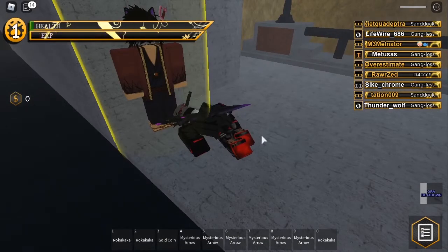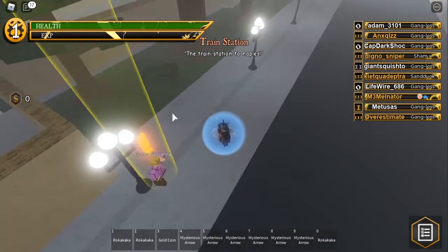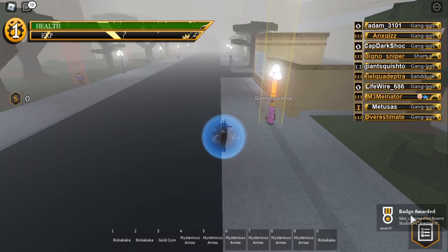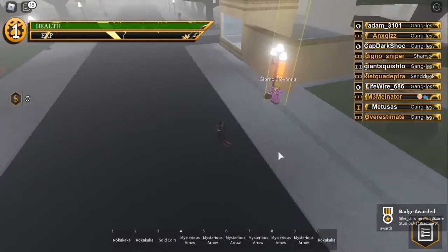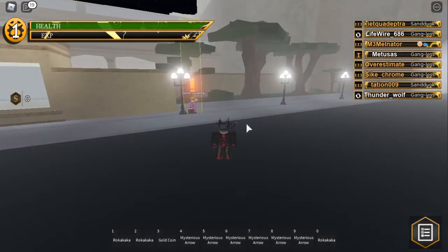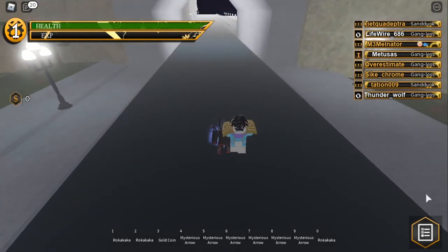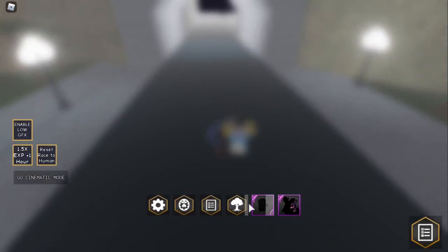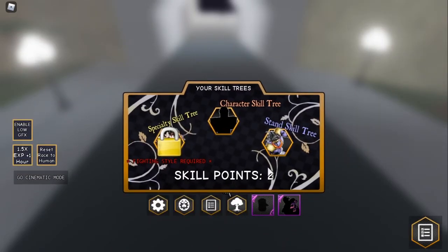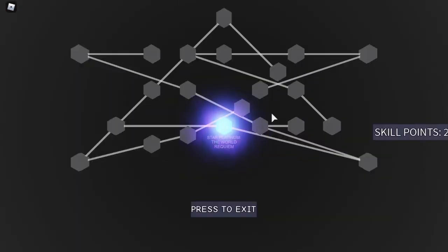And as you can see, I died and I'm level 1 again. I got the badge prestige 3, because now I'm prestige 3. As you can see, I've still got Star Platinum, but I'm only level 1 and I've got zero money. And if I go to my skill tree, I've got no skill points in here, and I've also got no skill points in my stand skill tree.